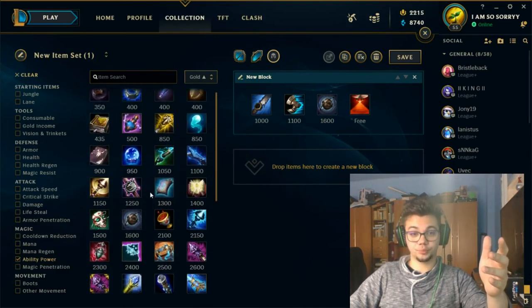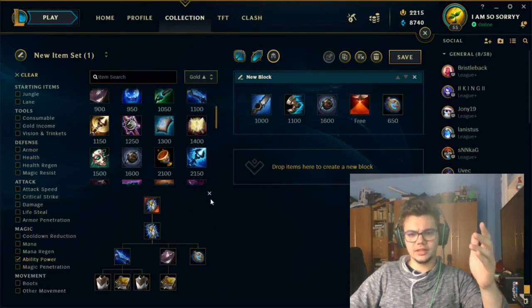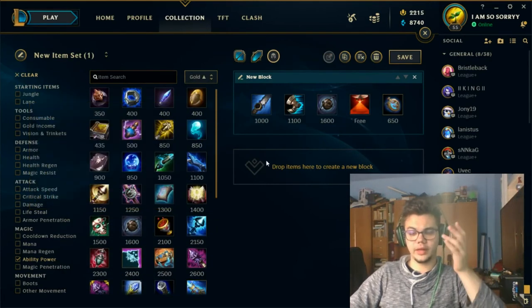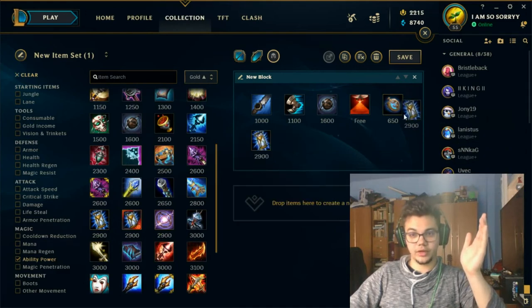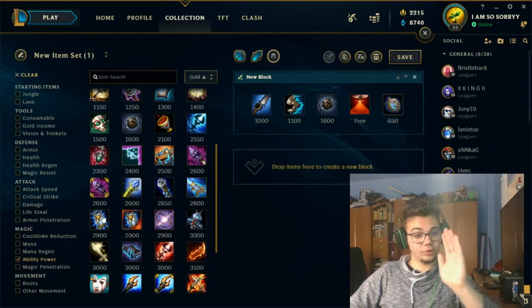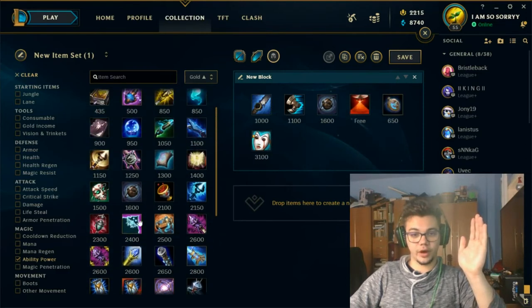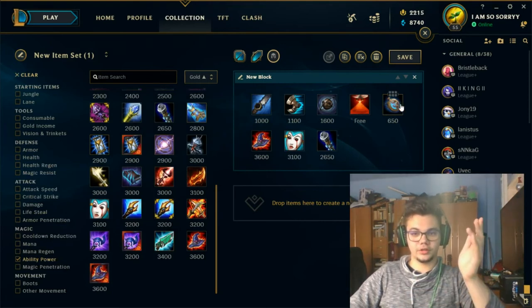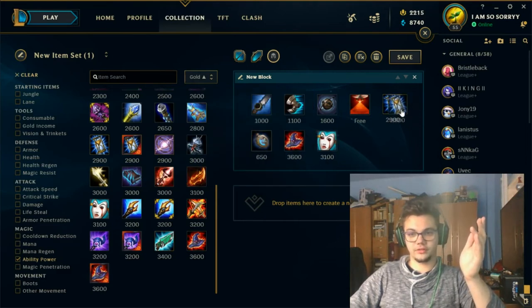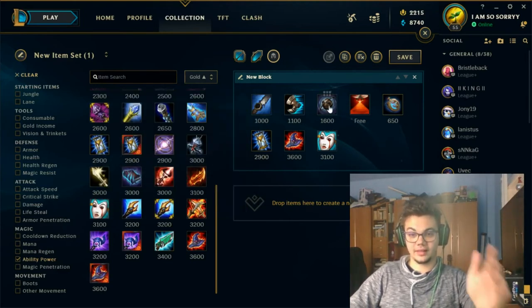After Morello, I generally want a Stopwatch. Taliyah in jungle is essentially a carry who will get focused very quickly, and if you miss your W you're going to die. If no one is focusing you, you don't necessarily need to upgrade Stopwatch into Zhonya's, only if you're being heavily focused. Your flexible last items are Rabadon's Deathcap, Liandry's, Void Staff, or Zhonya's. You sell the Stopwatch if you don't need it, or upgrade it into Zhonya's and cut Void Staff from the build.